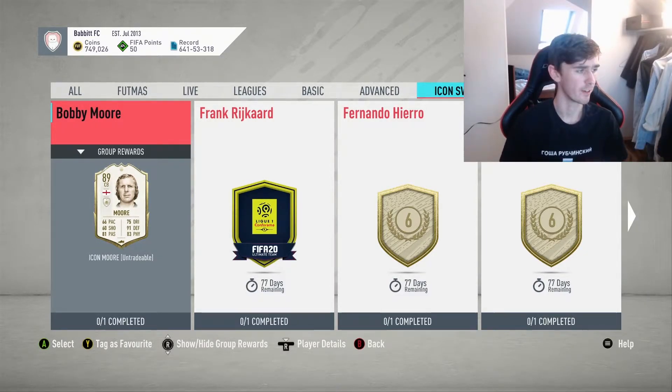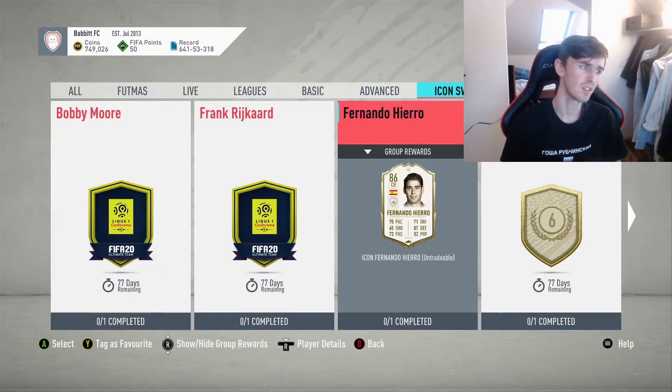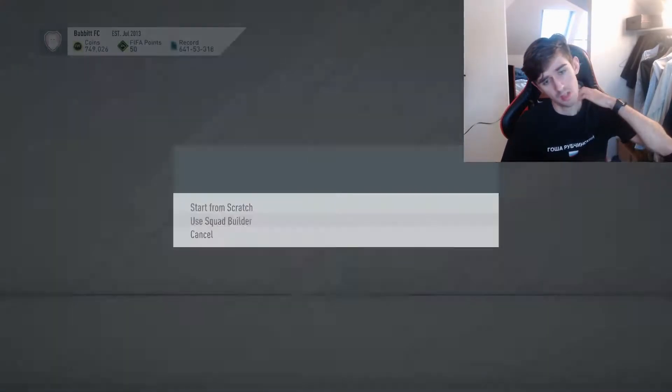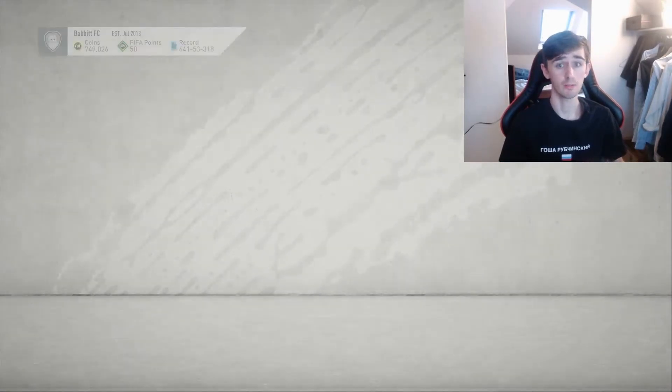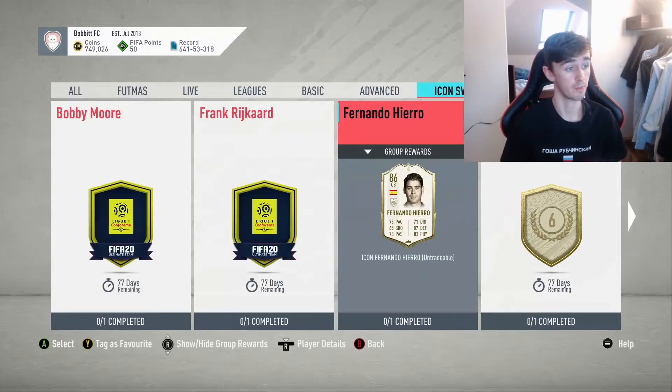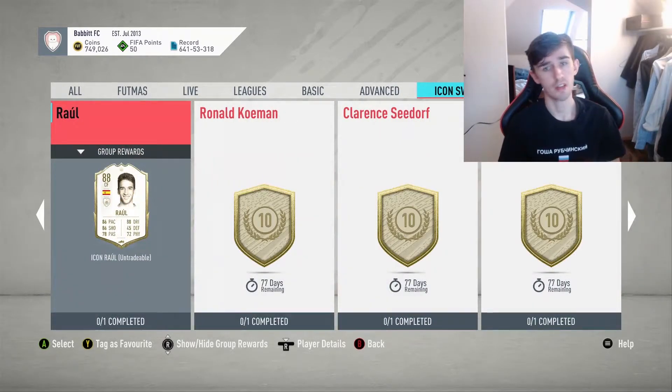Bobby Moore — no. Very cry card — no. The hero card is decent, but let's go into this. I don't know if you guys have actually seen them yet. Six Icon Swaps — you could technically do him now, you could grind him today and get him, but I don't think that's worth it. So here's when we start to get into the better ones.